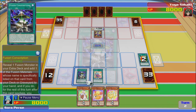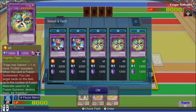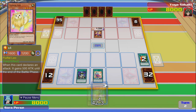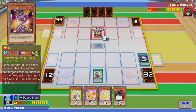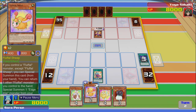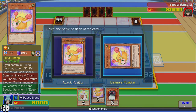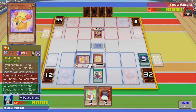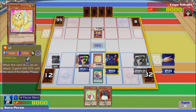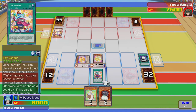That sucks. Reveal one fusion monster in your extra deck and add one of the fusion materials listed on that card from your deck or graveyard to your hand. If you do, the turn after this card resolves you cannot normal summon, set, or special summon monsters with the added monster's name. Let's get this dude. Frightfur Tiger looks pretty cool. He can do it on anyone's turn — you can target one face-up monster, I can make it 1700, I can crash him. So let's summon you, special summon you.